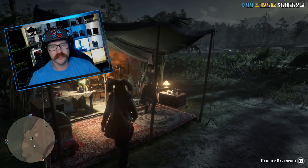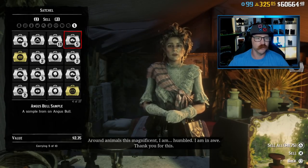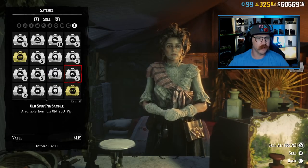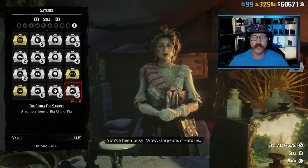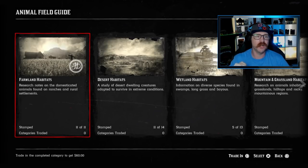We're going to go over to Miss Davenport and sell strategically. We're selling one sample each of: Angus Bull, Hereford Bull, Devon Bull, Old Spot Pig, and Big China Pig — that's the five we're doing right now. Let me show you exactly what I'm talking about. We sell those five, back out, and jump back to our field guide — and there it is, we now have a complete stamp on the farmland field guide sheet. Now it's complete.